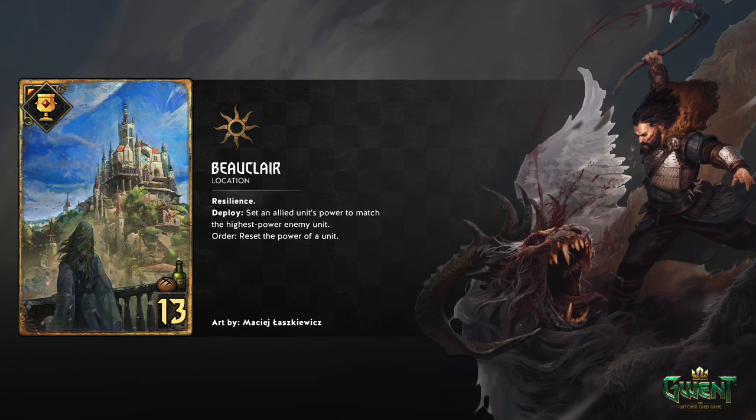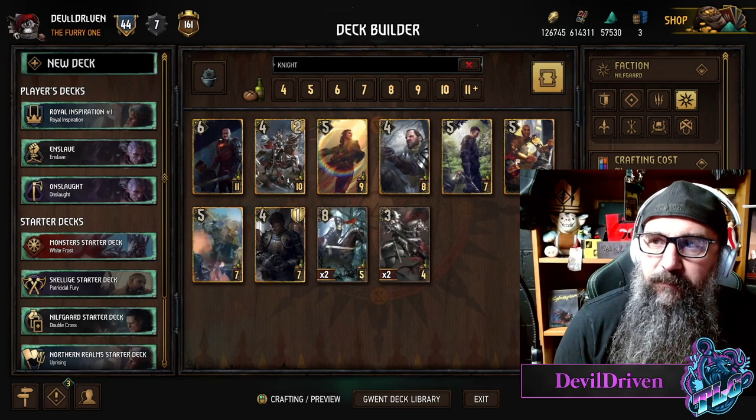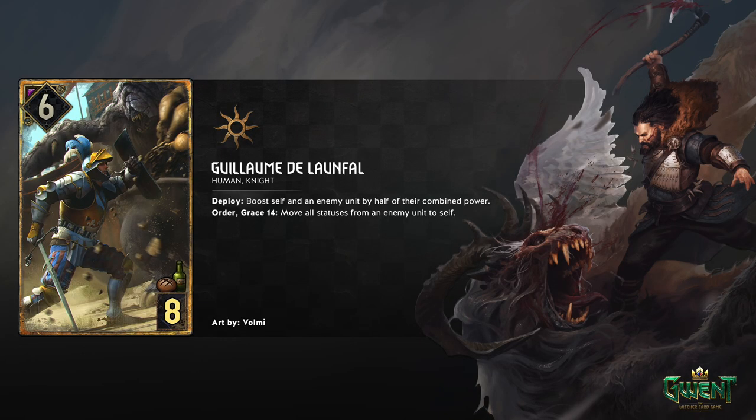It seems like it'll be all right, we'll check it out. Next one up - we're gonna butcher this name - it's Golem a'Dheyla... did I do okay? He's 6 strength, 8 provisions. For once a Nilfgaard card where they don't have just a sour look on their face - this dude's actually happy to be kicking some ass. I like this side of Nilfgaard. His ability: Human, Knight - Deploy: boost self and an enemy unit by half of their combined power.